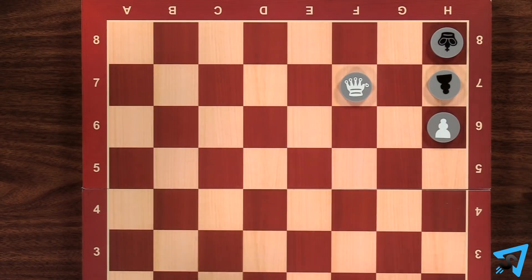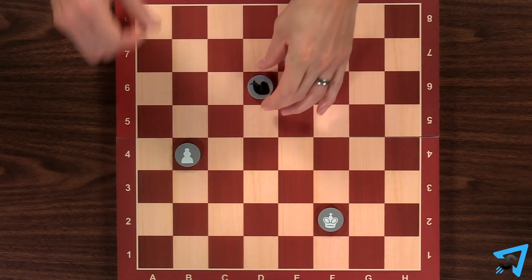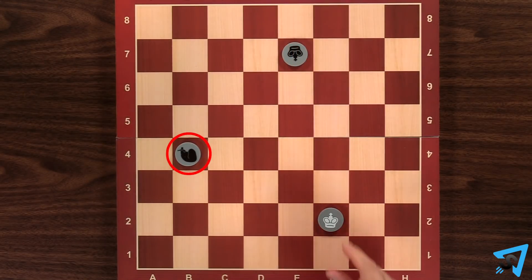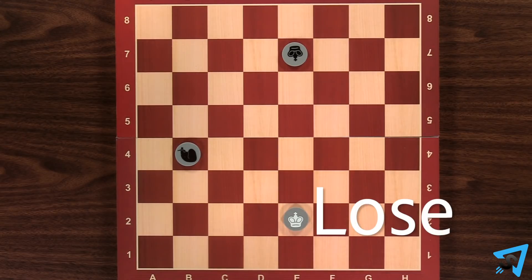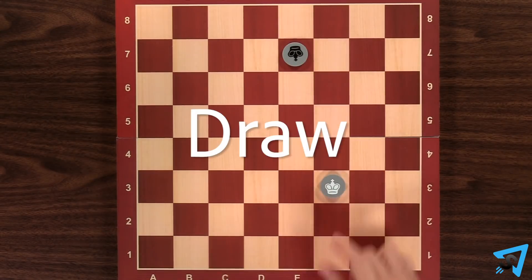If you stalemate your opponent, you win. When your king becomes your last piece, you have one turn to capture your opponent's second to last piece. If you can't, then you lose the game. If you can, then the game is a draw.